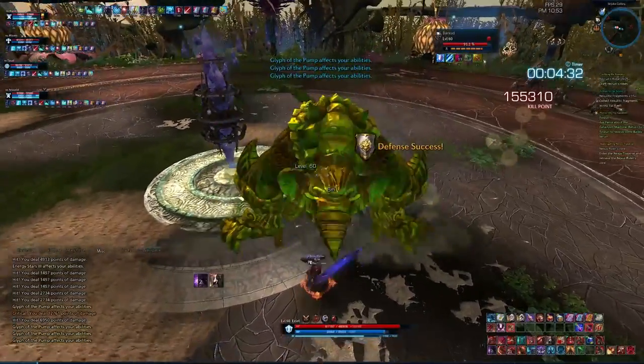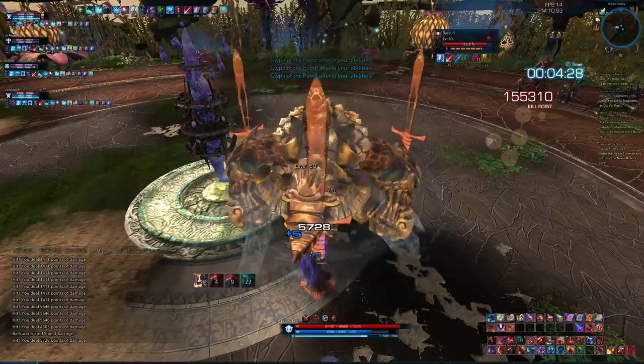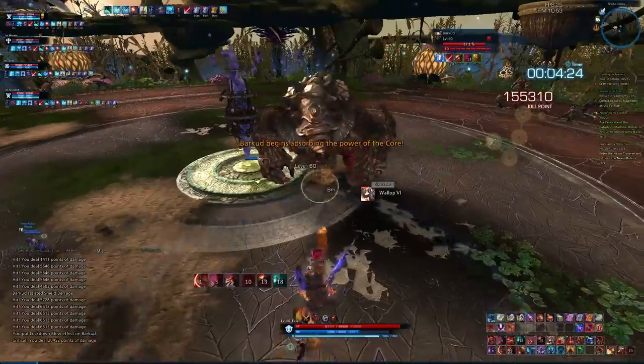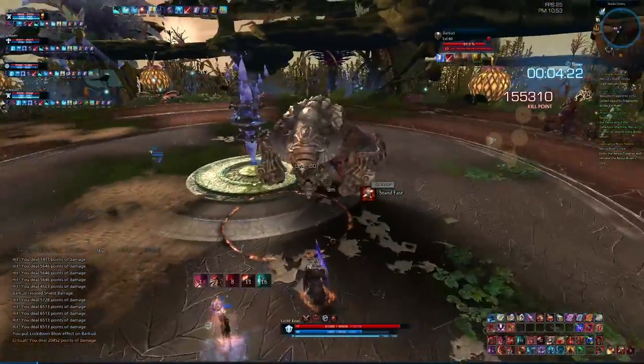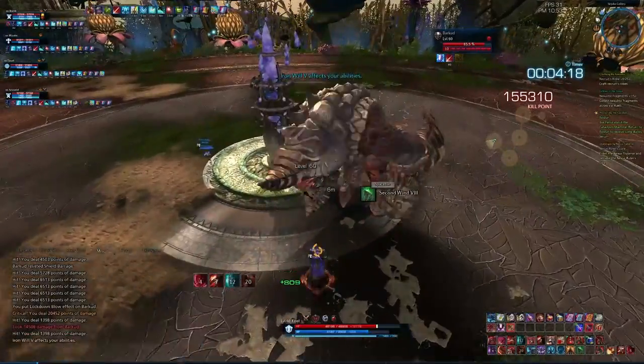With this slam down he's doing with both hands, you want to get the stuns off. If you do not stun him, he will jump backwards and then jump forward immediately. It's not that big of a deal if he jumps back and jumps forward because he'll kind of get back to position, but you want to try to keep him still for your DPS, especially if you have sorcerers that use AoEs.